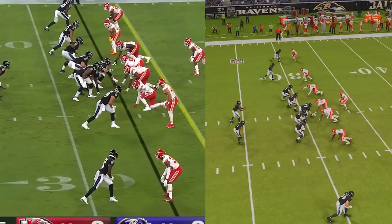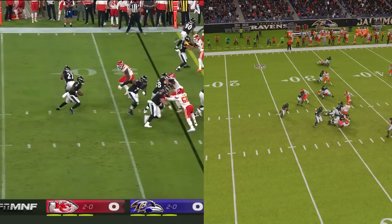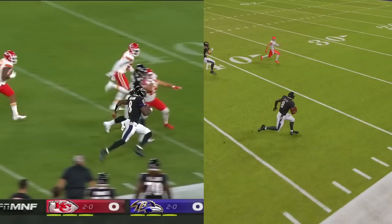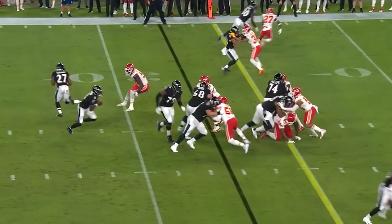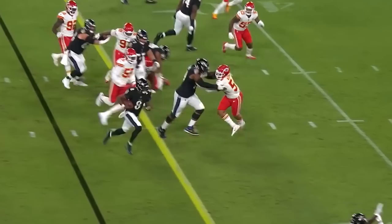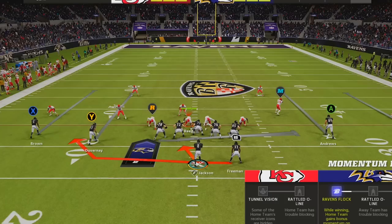Now it wouldn't be a true Lamar dream scheme if we didn't have a play that creates a giant wall of big guys to lead block for him. This is a unique version of a counter read where both the guard and tackle from the left side are pulling. The read key is the unblocked defensive end, and since he stays home to guard the running back handoff, Lamar keeps it and follows the massive entourage of blockers in front of him before sprinting around the edge to pick up a lightning-quick 30-yard gain.